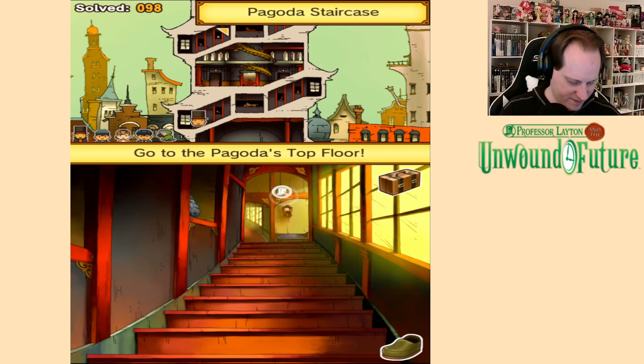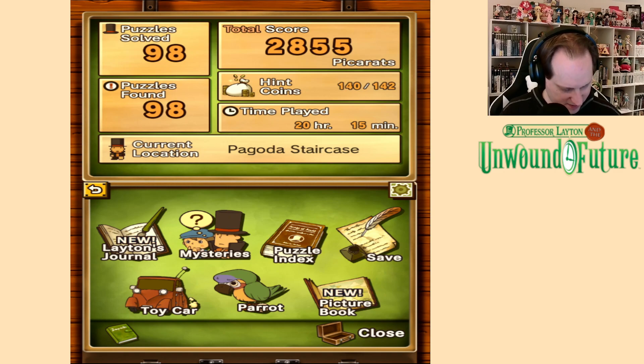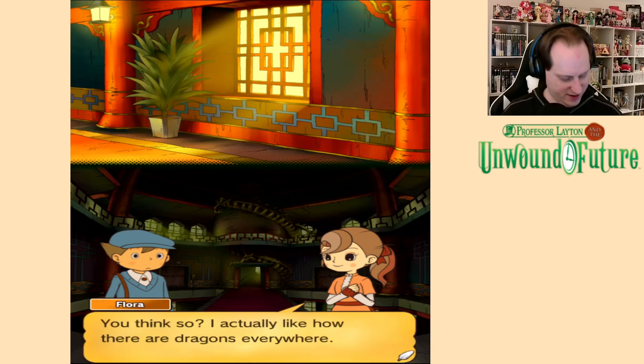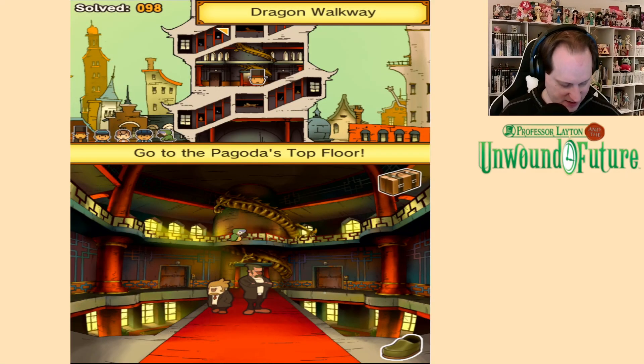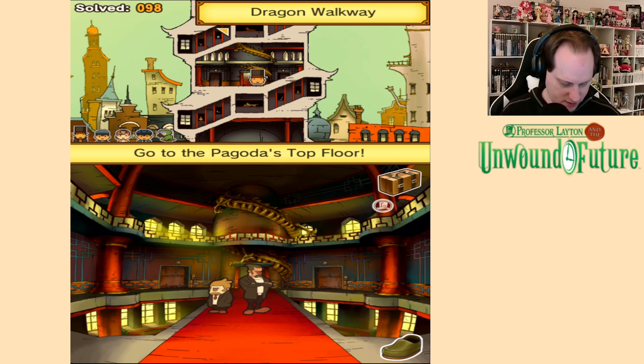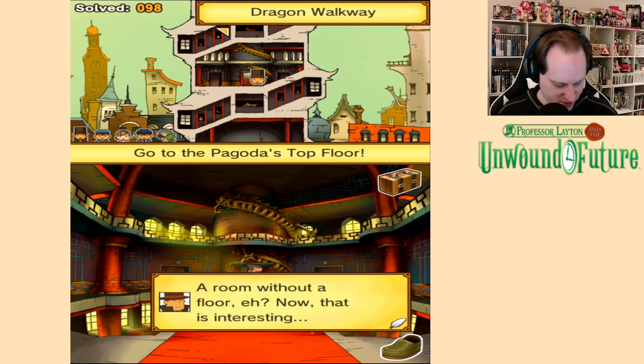Oh yeah, we're going up. Give me my coin. Someone had mentioned that the stack of hint coins gets bigger as you get more — and now I see it. Cool. What a gloomy place. You think so? I actually like how there were dragons everywhere. Birdie! He found me a hint coin! Is that the first time that's happened, or have I just never noticed before? No handrails — that seems awfully dangerous. That dragon is absolutely enormous. The room without a floor — now that is interesting.